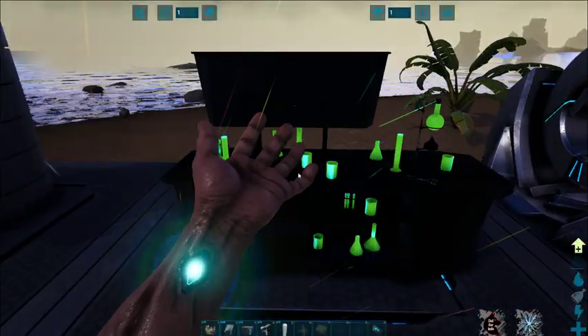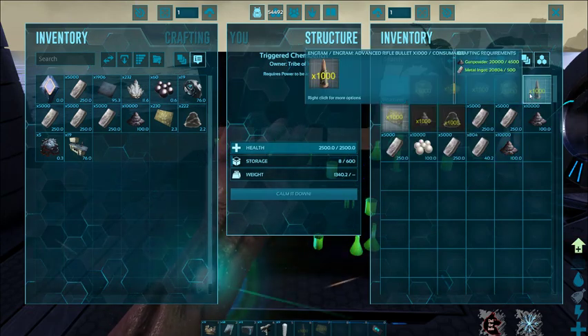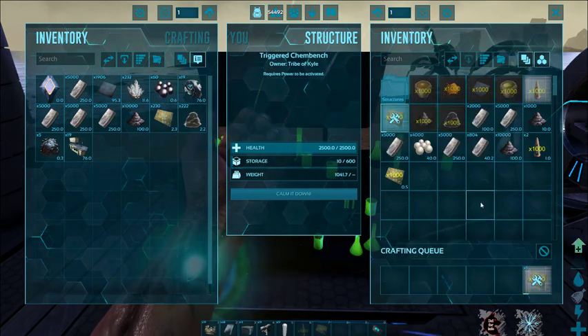So if I want to craft bullets — metal, gunpowder — craft a stack of bullets, and two stacks there, electronics, let's craft two stacks.